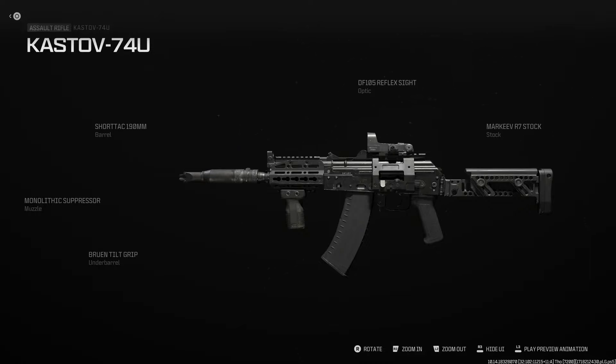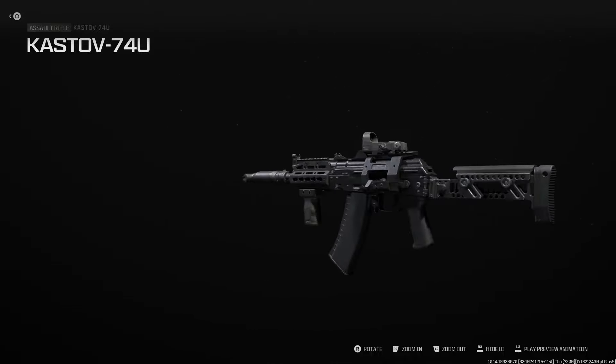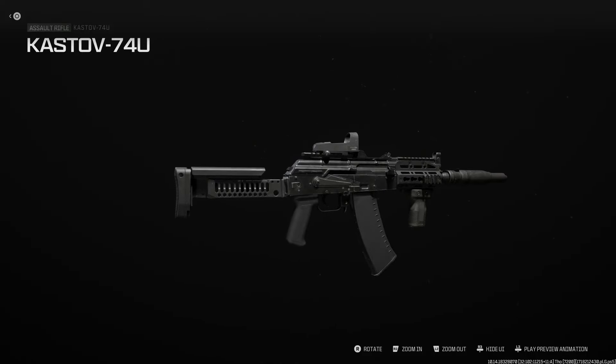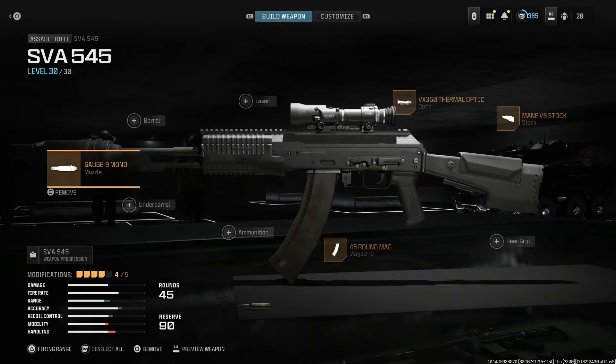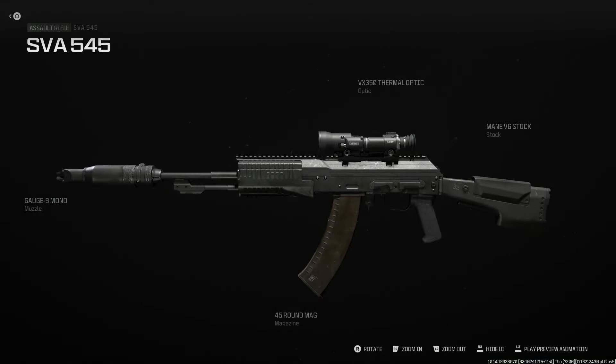Russian tactical weapons — first up, the Alpha AKS-74U build. We're running a monolithic suppressor, the PBS-4 for the 5.45x39 AKS, the Short Tac 190mm hand guard or barrel for the KeyMod barrel to give it an alpha-esque look, the Viper or Cobra sight, the PT1 buttstock from Zenico or the Marquee R7, and the Bruin Tilt Grip to replicate something like an RK-04 grip.